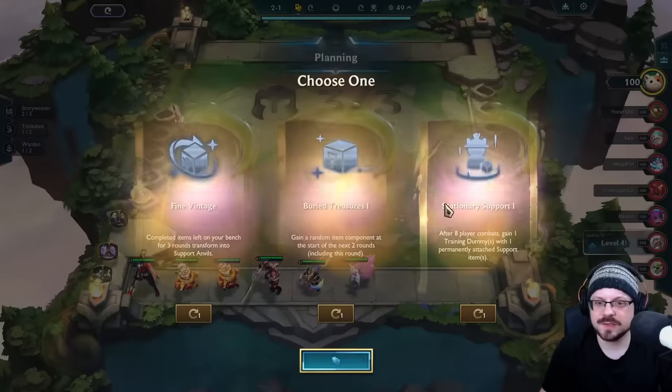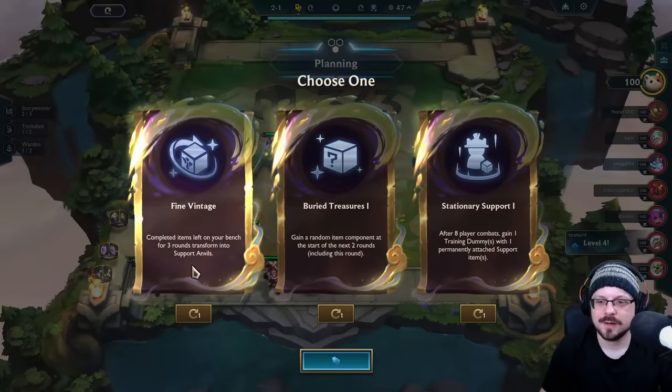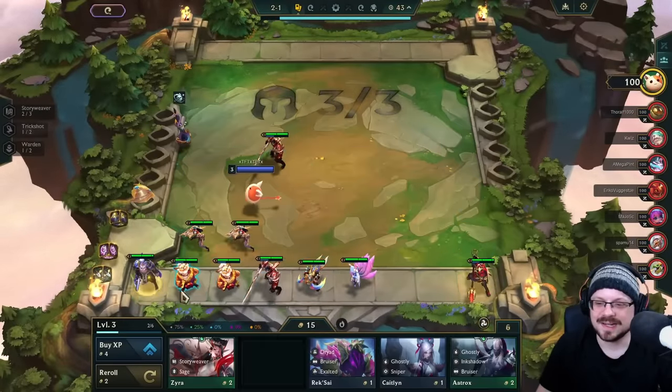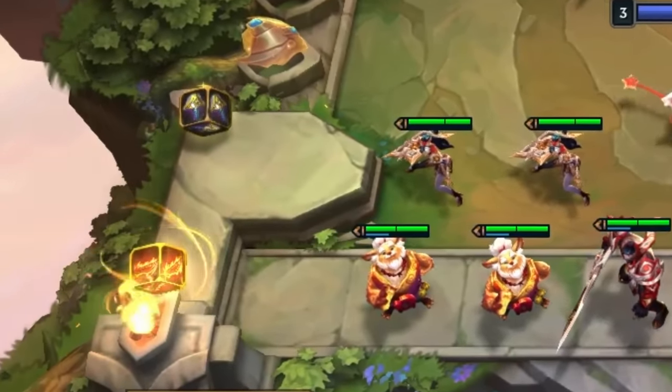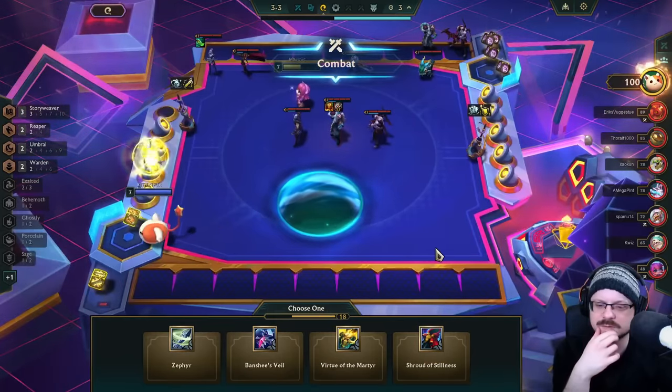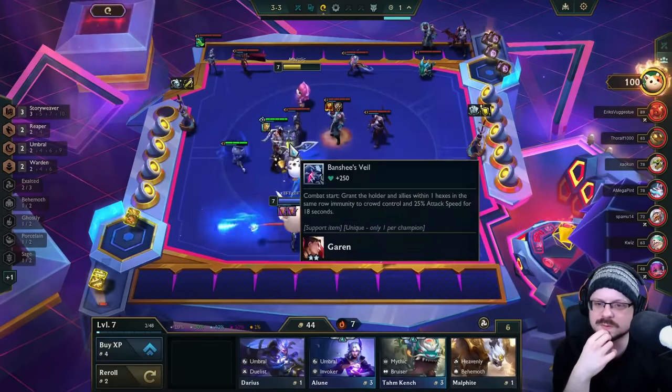So what makes this augment so powerful? For starters, it is a lot better if you take it in Stage 2-1, which makes sense, because you can simply go for a loss streak, give up on all of your items and then stabilize afterwards with your support anvils in Stage 3. Ever since Riot made support items into their own group, they've become much more powerful.